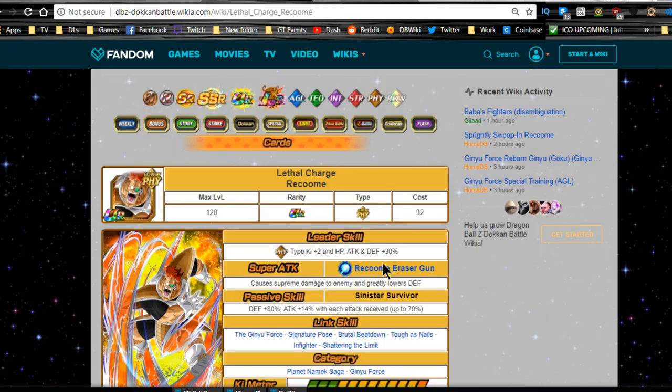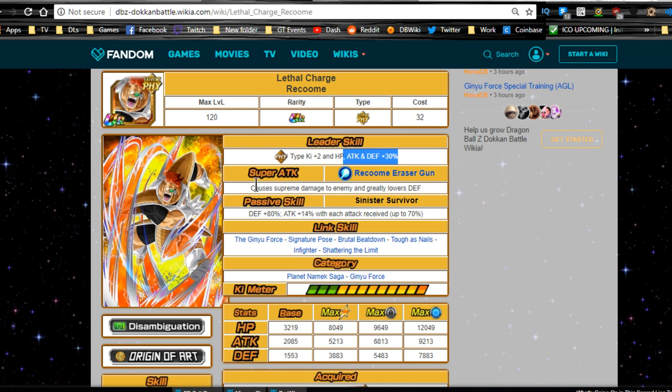He's still a physical leader, Ki+2 for physical types, HP, attack and defense plus 30%. Super attack is Recoome Eraser Gun — same move, supreme damage, greatly lowers defense. Passive skill 'Sinister Survivor': defense plus 80%, which is really awesome, and attack plus 14% for each attack received, up to 70%. So when he crits he's going to be doing a decent amount of damage — he'll be able to take on so many events.